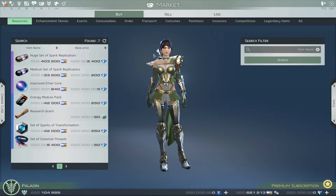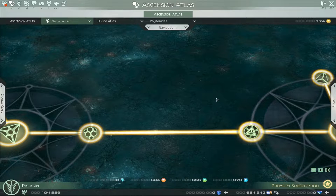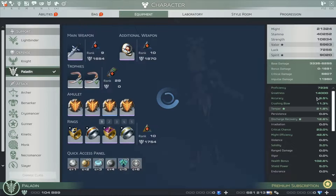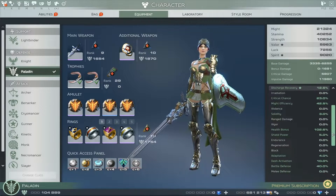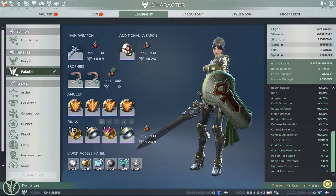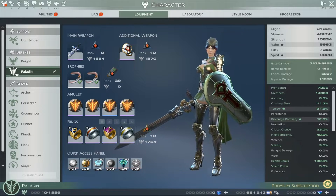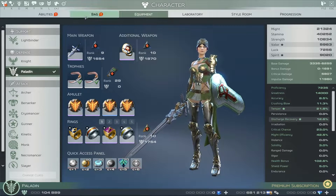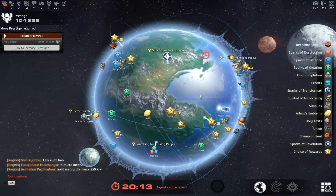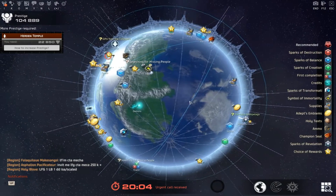You can buy spark replicators to get more sparks and advance things quicker, but you have to be careful. You can rank yourself up really fast, but if your stats and gameplay experience aren't high enough, you'll come unstuck no matter how much you buy. You'd have to spend a hell of a lot of money, and you'll just end up playing with higher-ranked players without the skills to keep up.